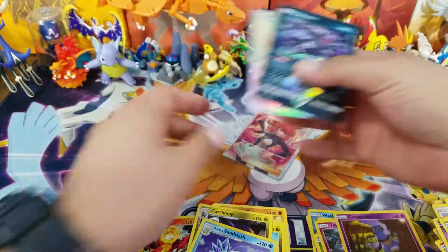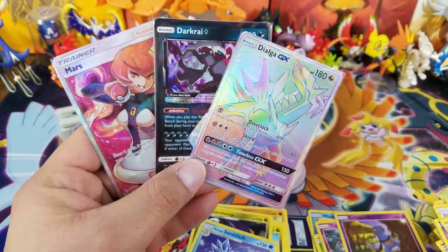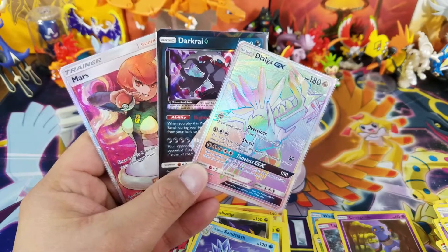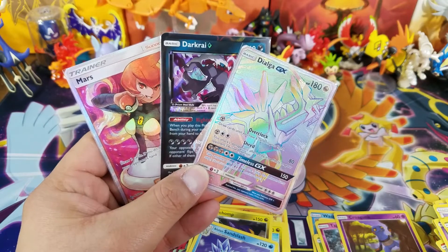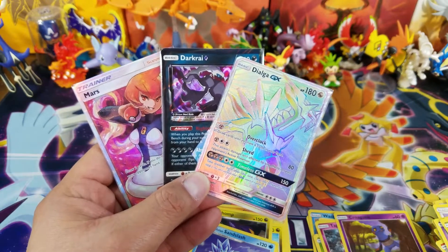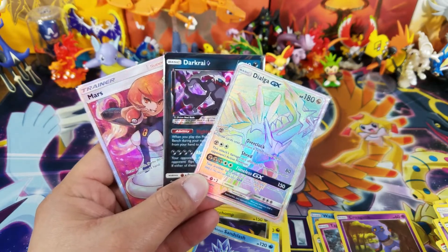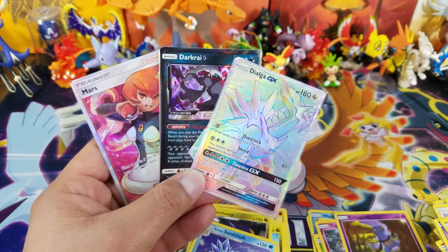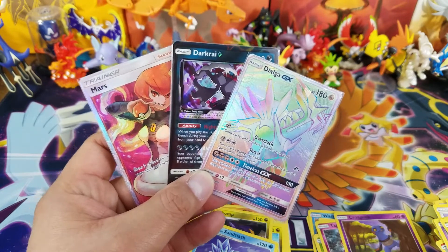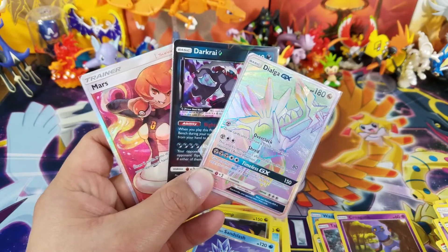Very first Ultra Prism Elite Trainer Box ever opened and I got a Prism Star Darkrai, a Full Art Mars Trainer, and a Dialga GX Hyper Rare. You guys tell me this has got to be the best Elite Trainer Box I've opened on my channel. Please like the video, subscribe, and hit the notification bell because Ultra Prism is here and you don't want to miss out on the cool things I'm going to be doing. I'll talk to you guys in the next one — I'm literally dumbfounded. Take care.